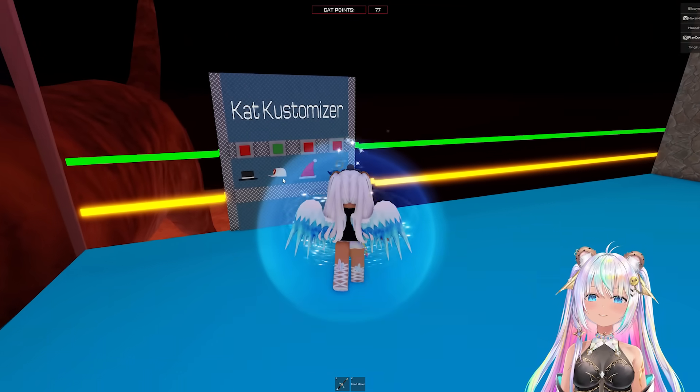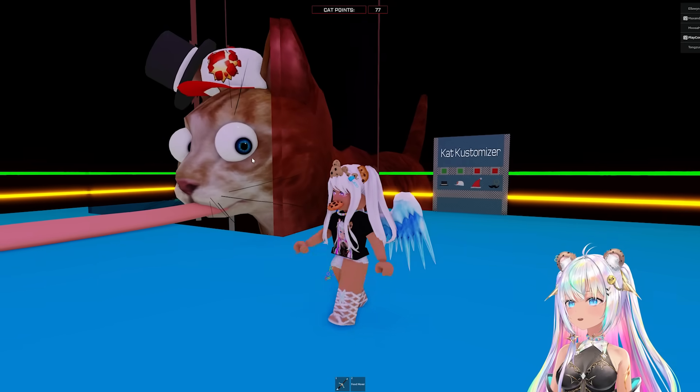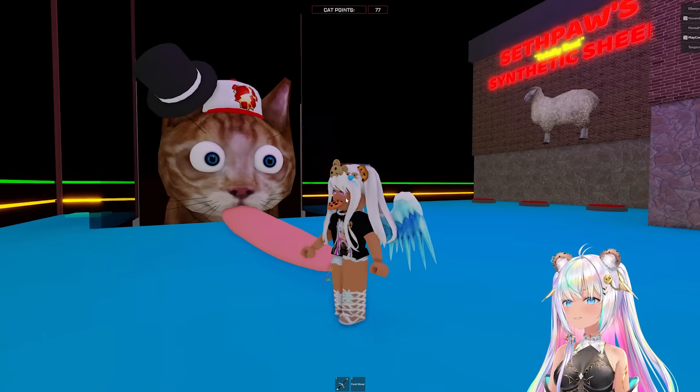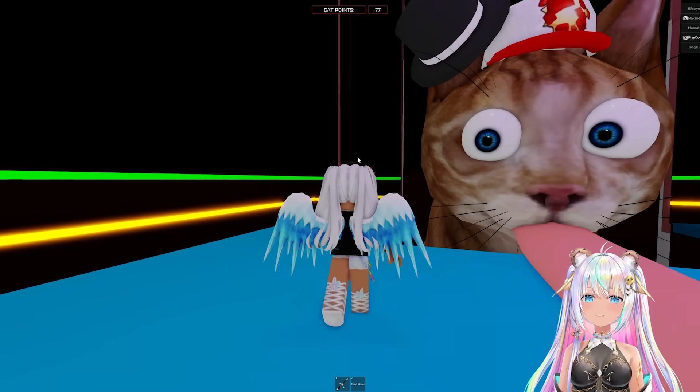Let's go to the cat customizer. You can put things on it like... a fancy hat. Does it work? I'm clicking on it. It didn't work. It's got two hats on. That is funny. Look at its eyes, it's trying to watch her. Hi, little kitty cat.